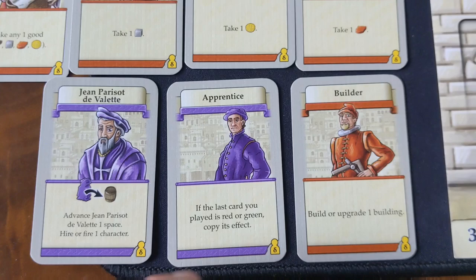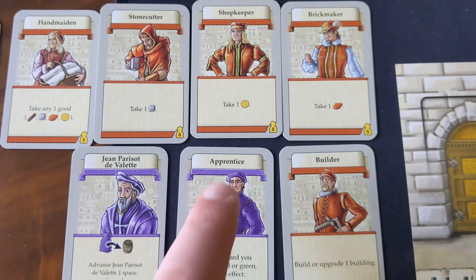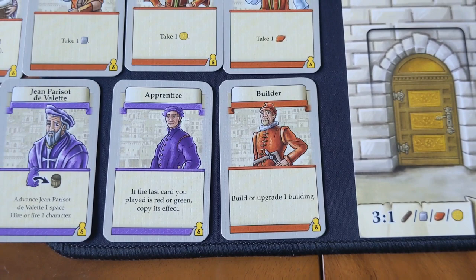You've got the apprentice card which lets you copy an existing red or green card you've already played that round — so if you want to play it after the shopkeeper you can gain two coins. You've also got the builder which lets you build or upgrade a building, which is going to be one of the main ways that you get your points.